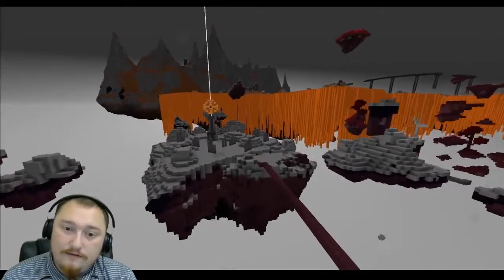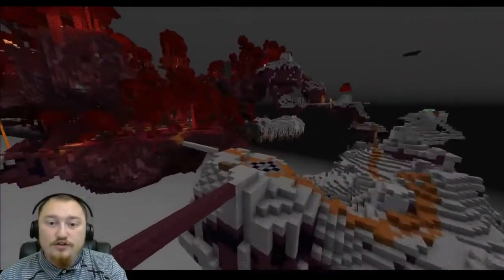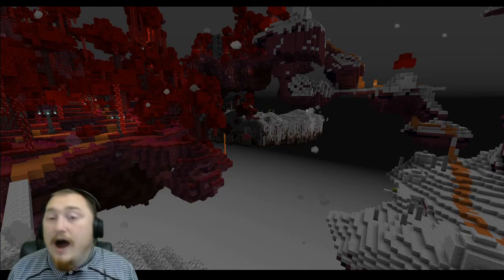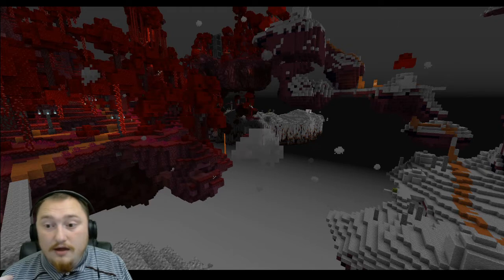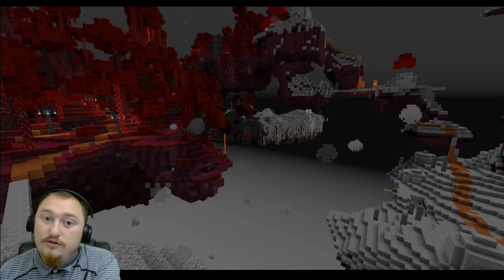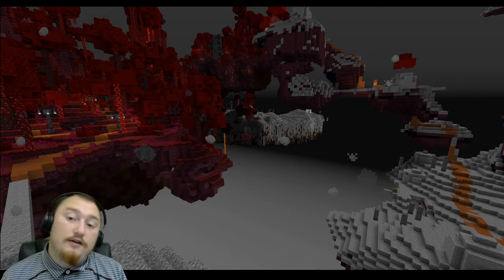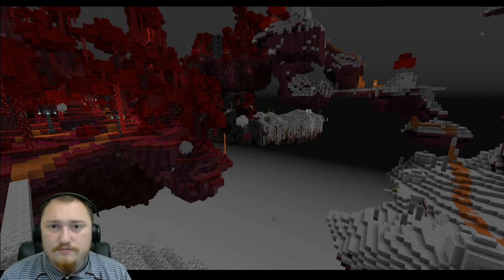One criticism I have of this map — and this is of most Untold Stories maps — is that the custom trade villagers are in a specific location, so you always have to travel back to that location to get those special trades. I don't like that. The way I think it should be is that when you get to a custom villager, it becomes transferable to your main base or to the monument, so you have everything in one place. This map was already very grindy as is, and I felt like that's just a quality-of-life thing most maps should have nowadays.